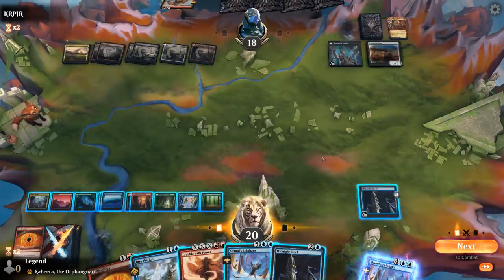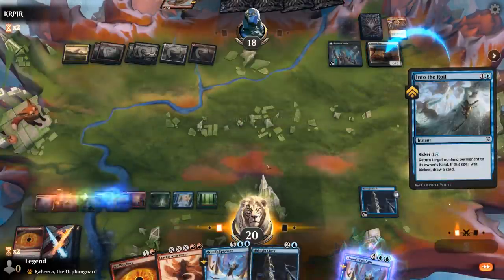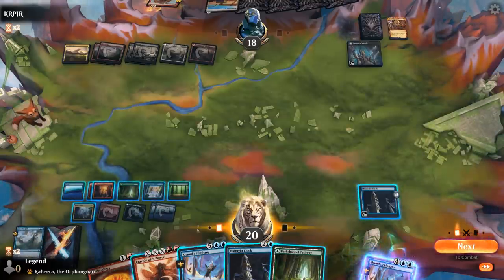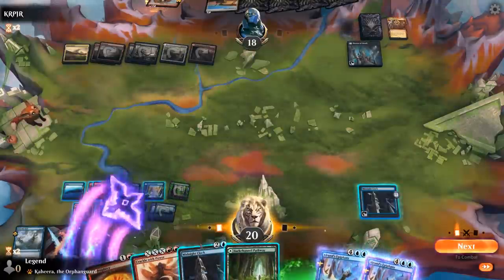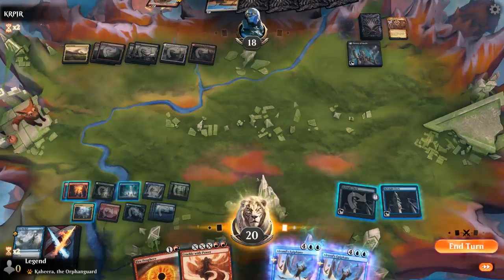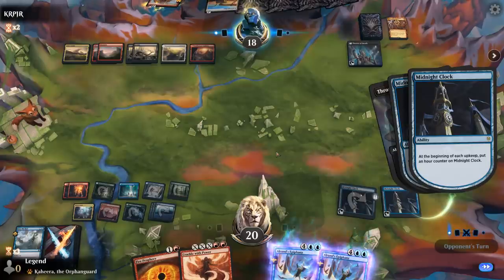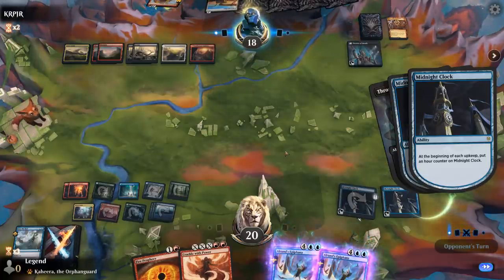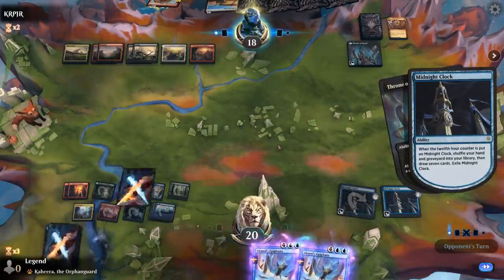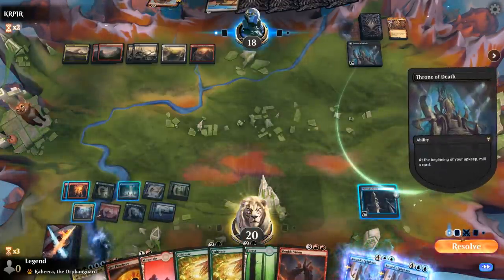Another Midnight Clock. Let's kick Into the Royal on the Plow and then foretell, play another Clock and pass. We'll lose our Crackle here, but hopefully we'll find a way to double our Epiphanies — with two Epiphanies safely in exile they're surely going to take over the game. And there's our Double Vision.